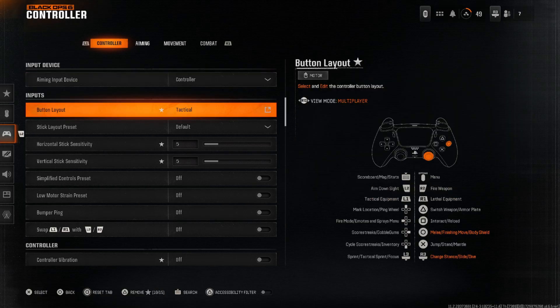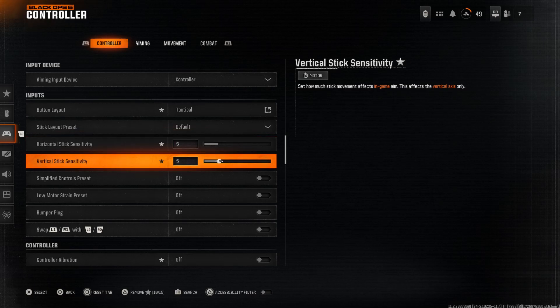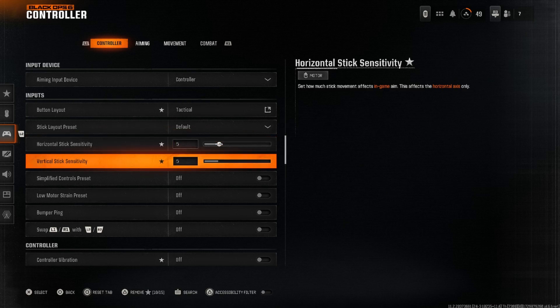For the controller settings, we're going to be running button layout as Tactical. That's usually what I run — it basically just switches the melee with the sliding and diving button. We keep stick layout as Preset. For horizontal and vertical stick sensitivity, I run at five to six, just because I'm a Warzone player for the most part. I used to play multiplayer on max sensitivity, but I do recommend a lower sensitivity as it's very helpful for accuracy.